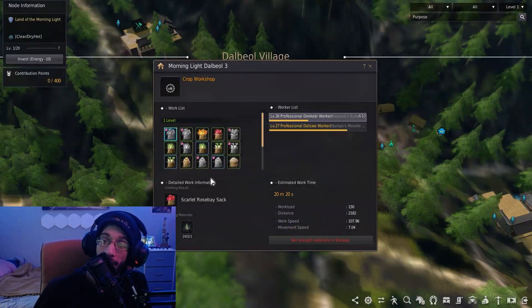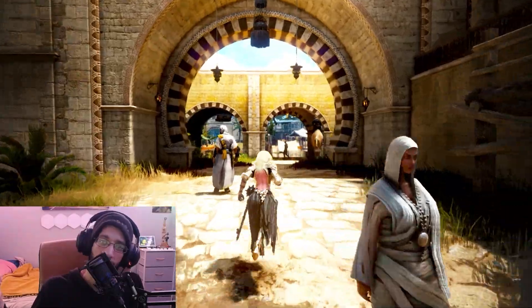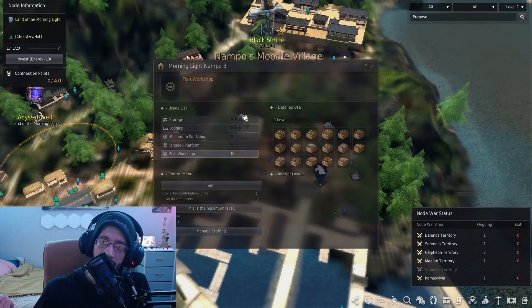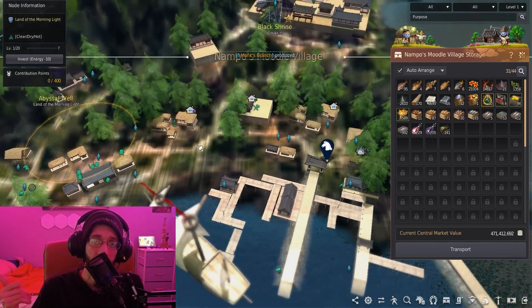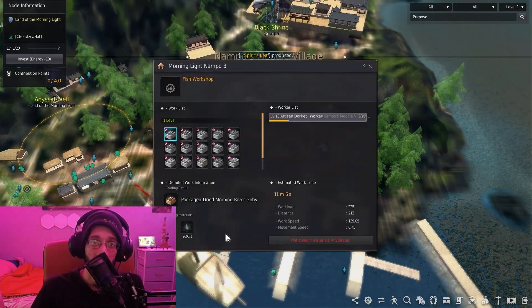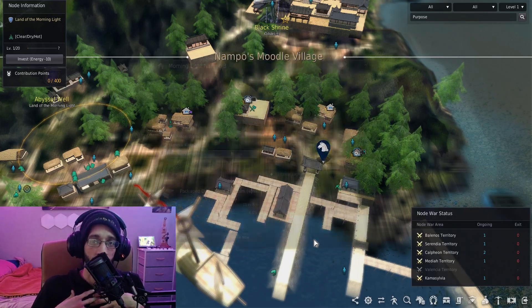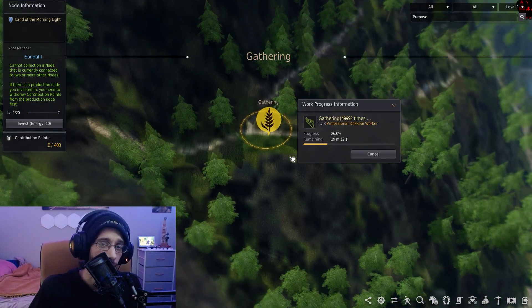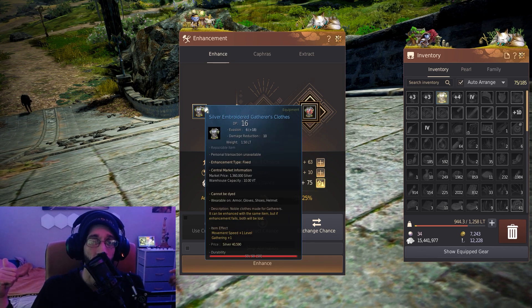Getting a worker empire started in the Land of the Morning Light is easy and extremely cheap, only needing one contribution point per node or workshop. I hope this helps you get an idea of how to set up your own worker empire, or whether it's worth investing contribution points here. This is not the best node guide — it's just how I have my setup. I highly suggest playing around with your own empire to see what works best for you.